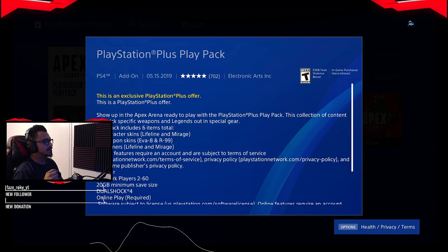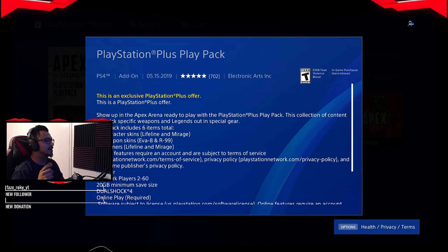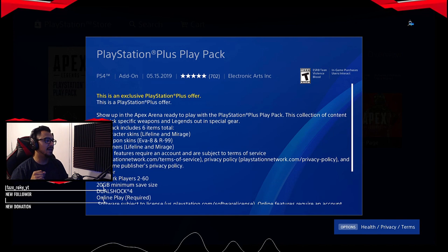Ladies and gentlemen, show up in Apex Arena ready to play with the PlayStation Plus Play Pack. This collection of content will trick out specific weapons and legends in special gear. The pack includes six items total: two character skins — Lifeline and Mirage — two weapon skins — EVA-8 and R-99 — and two banners for Lifeline and Mirage. Online features require an account and are subject to terms of service.